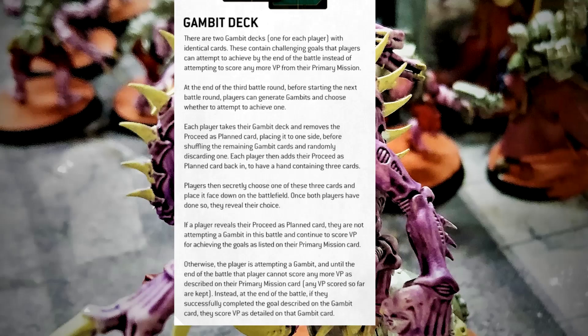Let's look at how the gambit deck works and how you're going to decide if you're going to do a gambit and which ones you even get to pick from. Either player — it doesn't matter if you're winning or losing — can choose to do a gambit. It's a series of things that you need to complete, and all of them award you 30 victory points basically. Right off the bat, I think people see that 30 victory point tag and are like, oh my God, it's going to swing huge games.